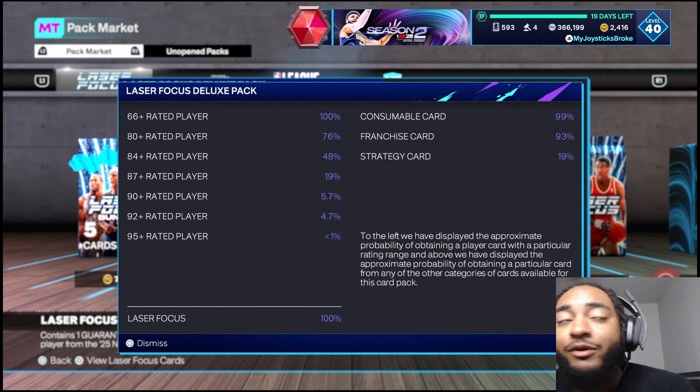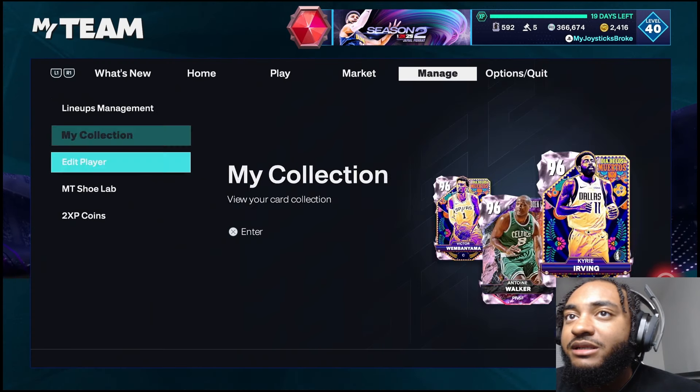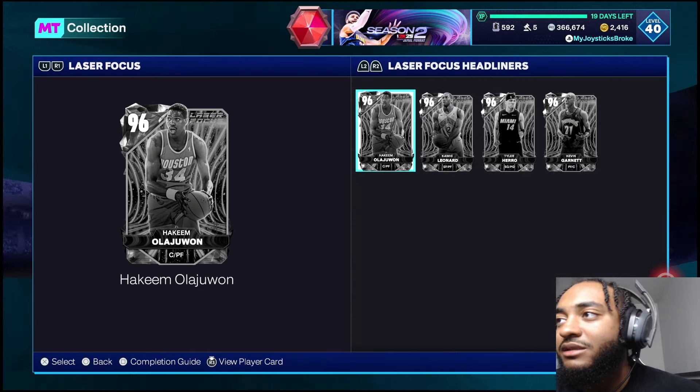Big Z! I don't have Big Z — okay, interesting. Let's see what we got. We can put this in auctions real fast. He's not going for anything, bro — but it's some MT to be made I guess, like 850. Yeah, 850 is the price.